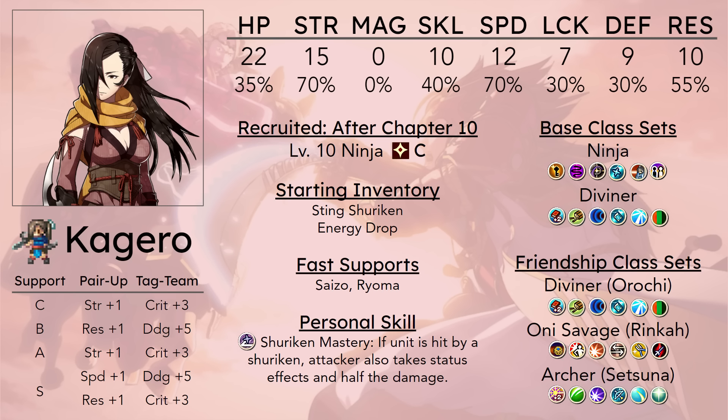The main issue is obviously the bulk, because no matter what, the bulk is going to be pretty bad. 9 base defense and 30% growth is not ideal, and that is not helped by ninja class growths. Her HP is also pretty lacking, with a base of 22 and a growth of 35% — that's rank levels of HP. Even if you decide to promote her later, that doesn't really fix the issue because the growths are so low.